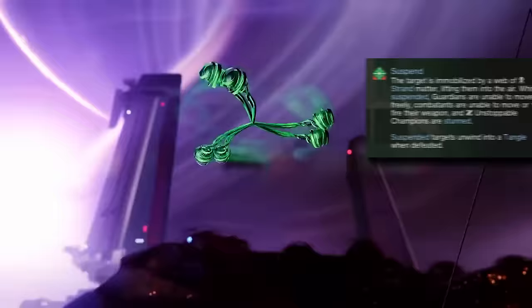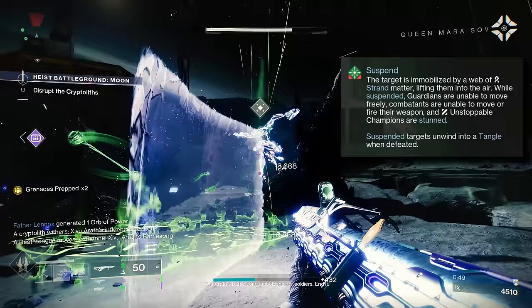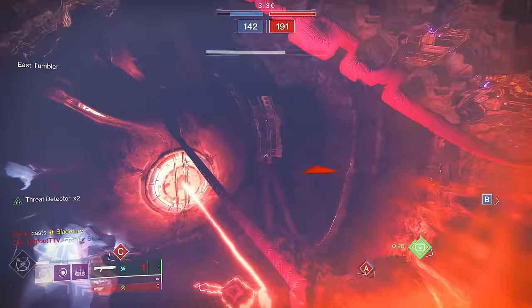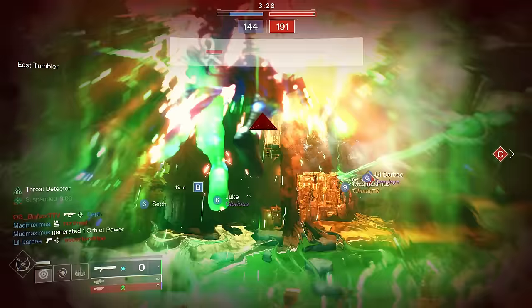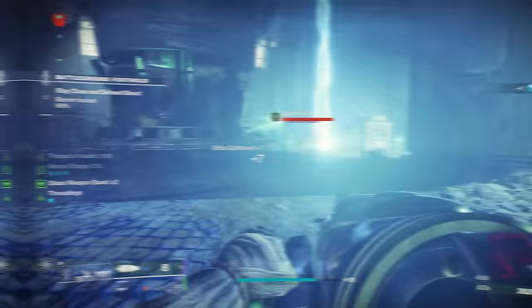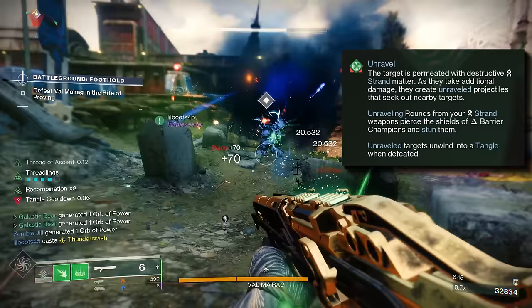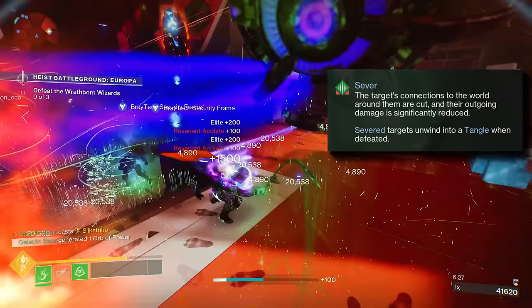Suspend lifts PvE combatants into the air where they can't move or shoot — they're simply trapped in a web of Strand energy. In PvP, enemy players are still lifted up and trapped for a moment, but they can still shoot their weapons, but only from the hip. Unravel is a debuff to a target: when they take additional damage they'll create unraveled projectiles that seek out and damage nearby targets. Strand's final debuff is called Sever — enemies that are affected by this deal less outgoing damage to you and your allies.